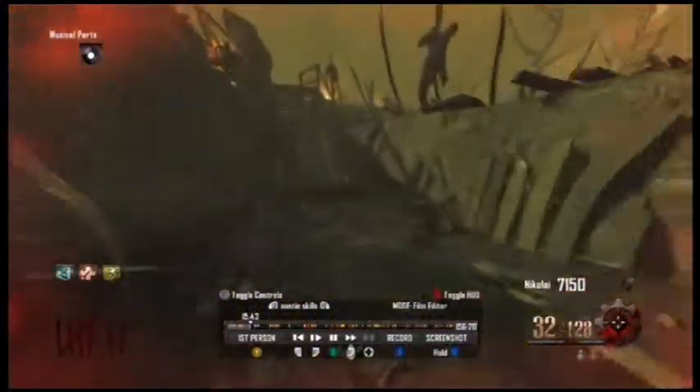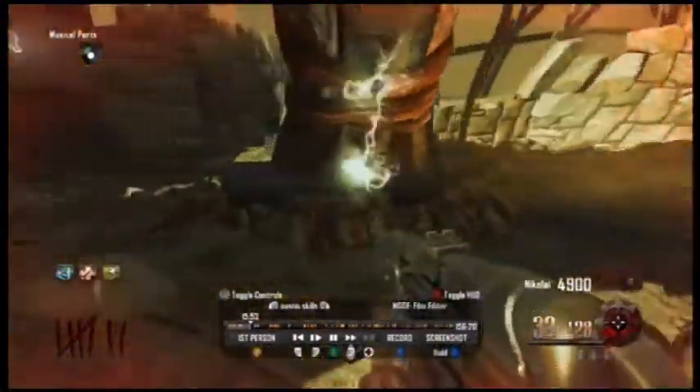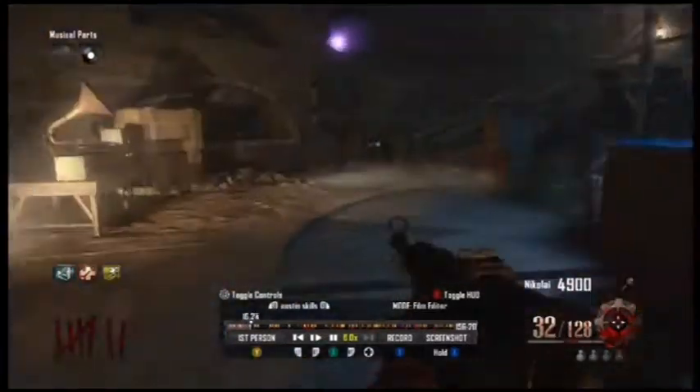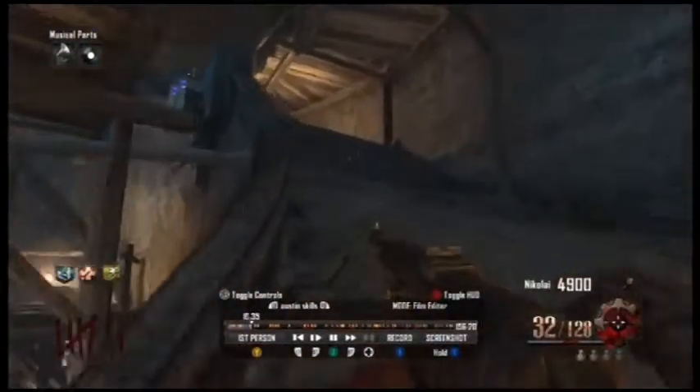There you go, get the zombie blood. Try to dig out as much stuff as I can to get the golden shovel. Samantha sounds really weird — she's like a demon. I'm looking for the Maxis drone piece. I get the gramophone which is right there, put it down, and the box over there should open up. I fast-forward it so you don't have to wait through that.